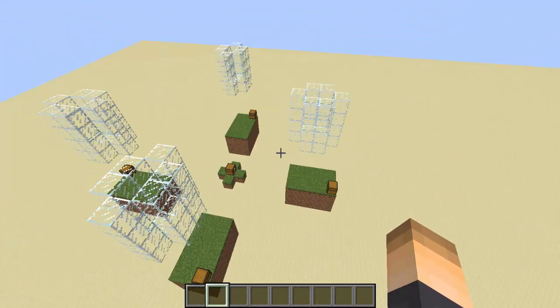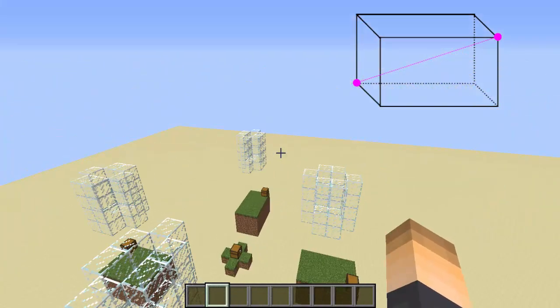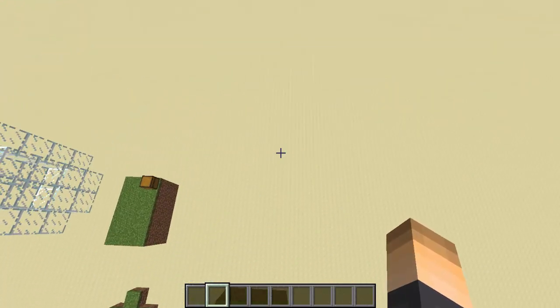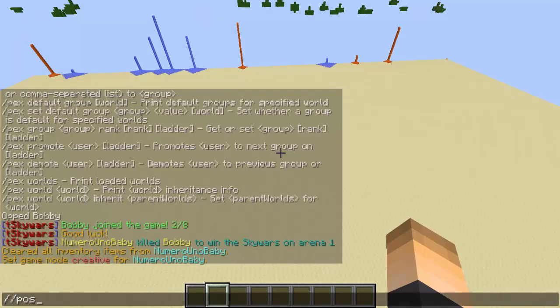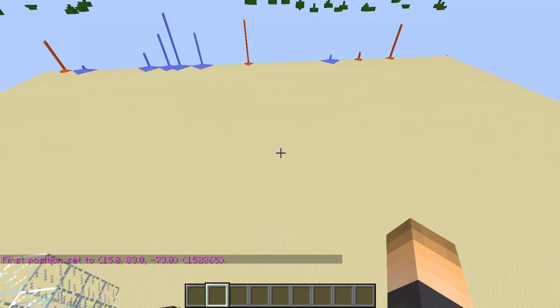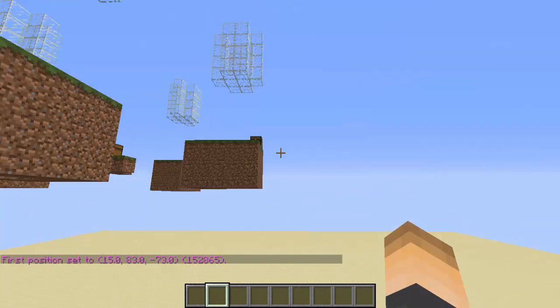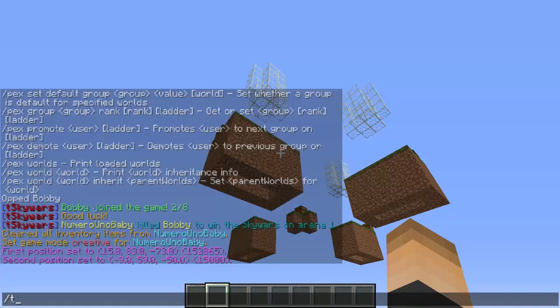What we have to do now is select two points — from one top corner to the bottom corner, almost like a cube — to select everything in our arena. Go to the top corner and type //pos1 to select the first position. Then go diagonally across to the bottom corner, get underneath it, and type //pos2.